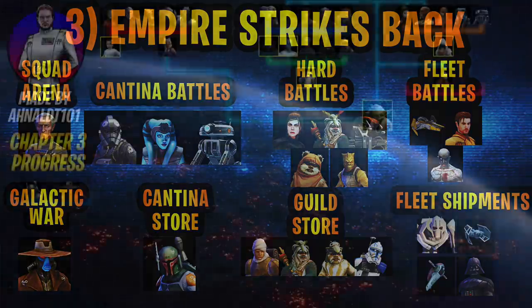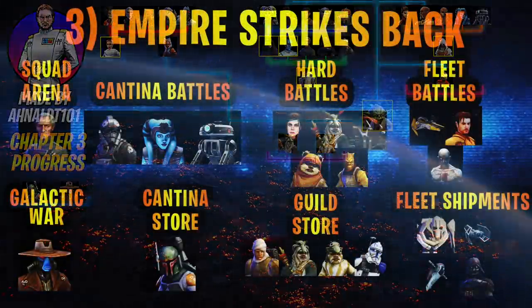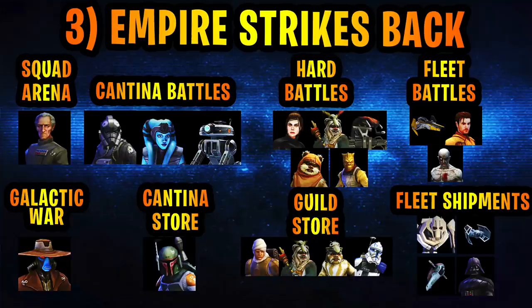With C-3PO, we've already been building you up with the Elder and Logray. Now all we need to do is get an early start on those Ewoks. Also start farming Droideka and Bossk — two very important characters with very long farm timelines. Wrap up that Bastila Shan Fallen hard battle so you can get Darth Revan in the next one or two chapters.